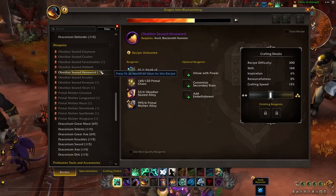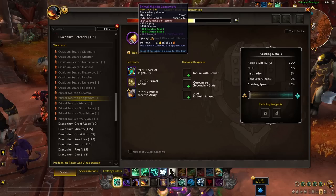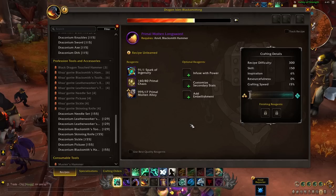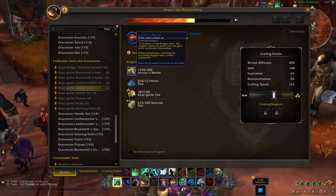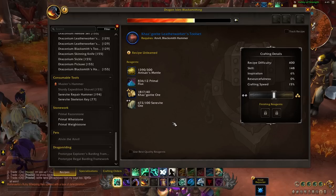Moving on, we have our profession tools, which is very exciting if this is the market you want to prioritize. Blacksmithing pieces are used in a ton of different professions, so they will help a lot of people out. We have our simple BOE versions you can throw on the auction house for quick sales, and then higher quality versions you can complete through the crafting order system and make gold through commissions. We have the best-in-slot hammer for blacksmiths, as well as the toolbox, and plenty of others for skinners, herbalists, miners, jewelcrafters, leatherworkers, and so much more.